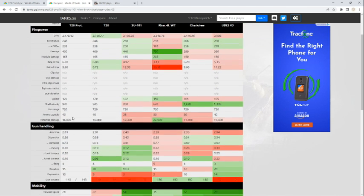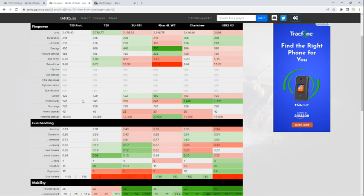Shell velocity is kind of slow — not nearly as fast as some of the others — but you can definitely make it work. You do have to lead a little bit more for moving targets. With a 120mm caliber gun, you can overmatch anything with 39mm of armor or less, which is great. 40-round ammo capacity — I really don't run out of ammo with this thing. I could see if you fired every single time you could, you might run out, but I like to make my shots count.